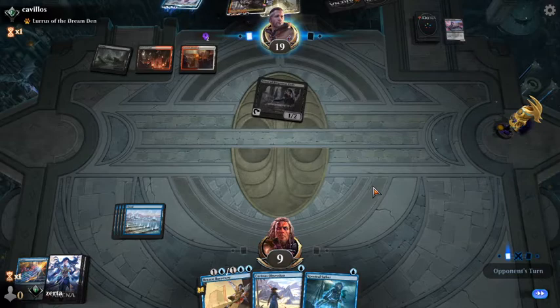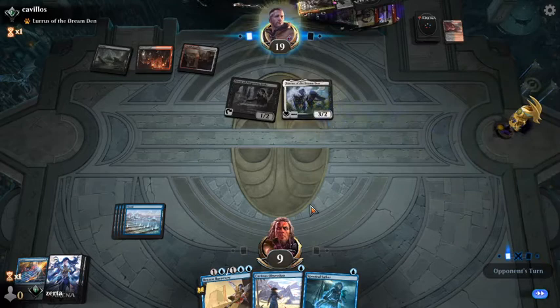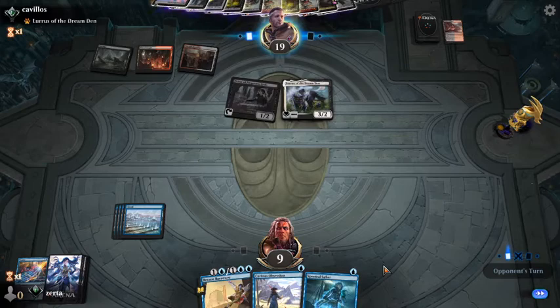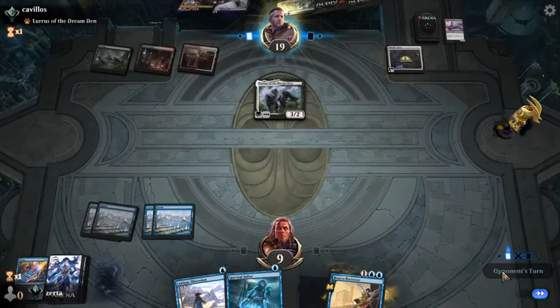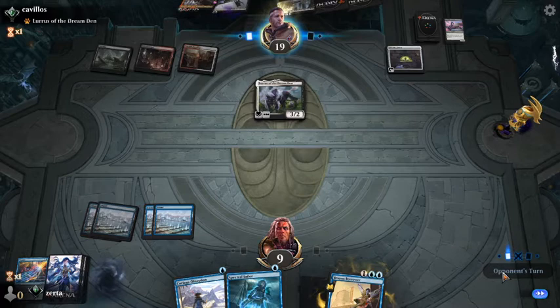Because we can't fight on that axis, we're instead going to bounce their Priest, deploy our Spectral Sailor, untap, put Curious Obsession onto our Spectral Sailor, and really hope to get anywhere. We're going to save ourselves some time and pain from them sacking it.